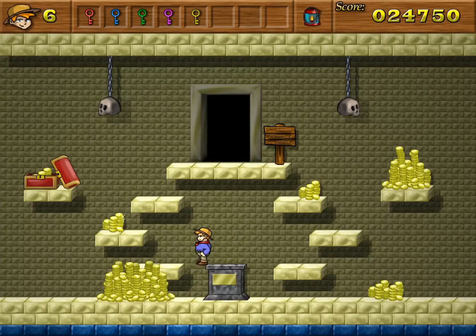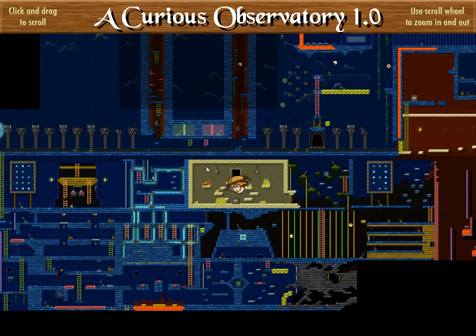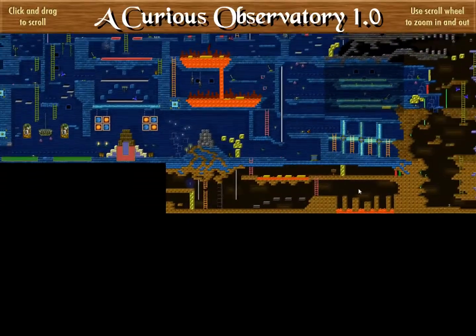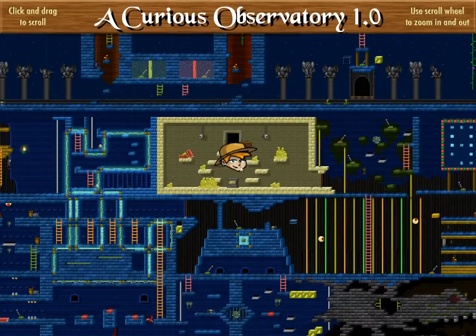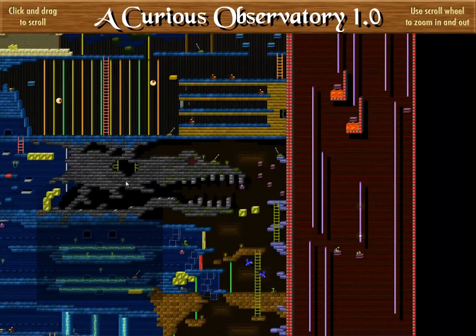Hello, welcome back. Last time I went all over the place in this sprawling omnidirectional mansion. I collected both of the keys that a sign down here told me about. One of them was in this very room, the treasure room here. Got a green key here and a red key from the belly of the beast here.